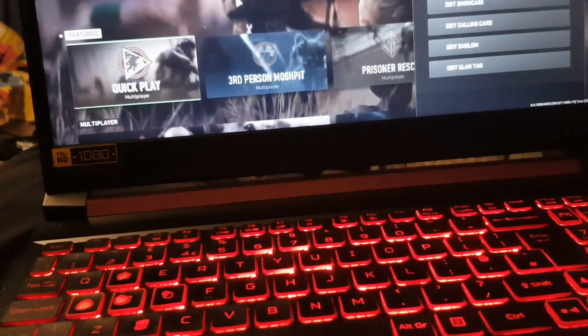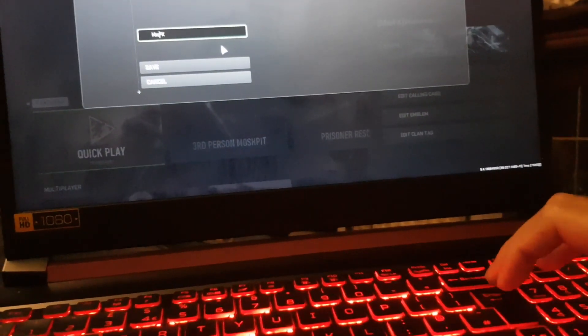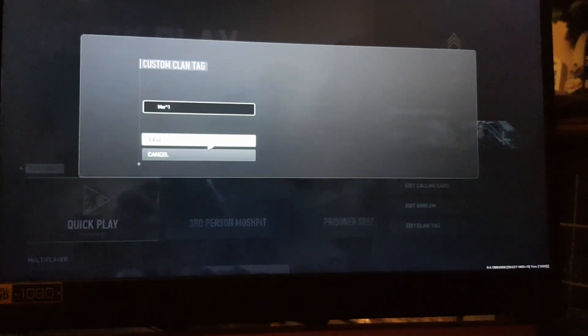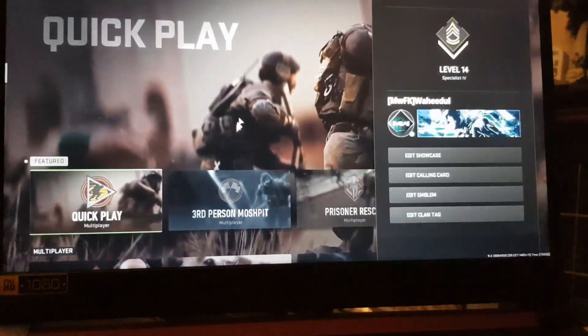So choose a color - what's the black color? Is it zero? Yes, black is zero. So I'll go for one to see what color that is. I've got profanity in my name because of MWFK, so I'll just put MW on here. Let's see what color one is - okay, text profanity warning.